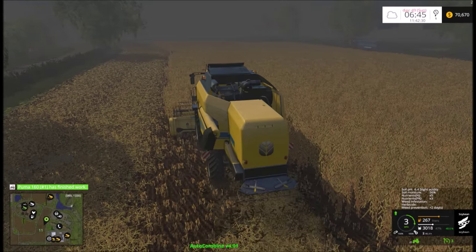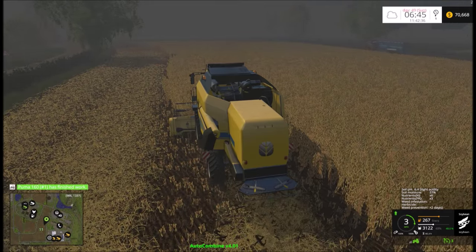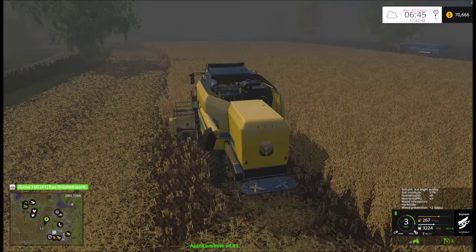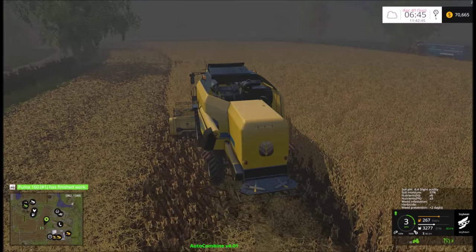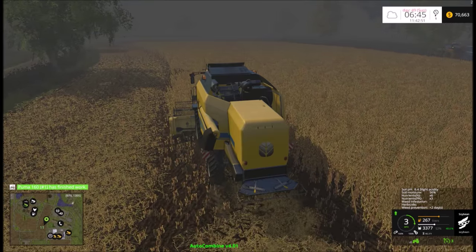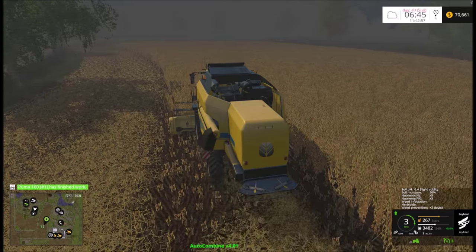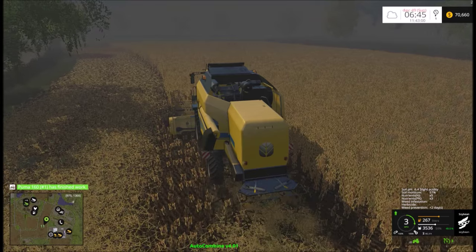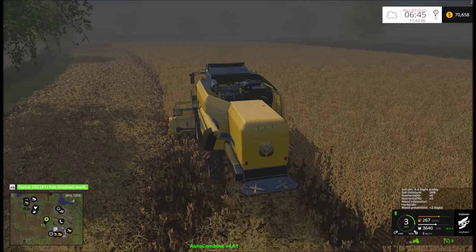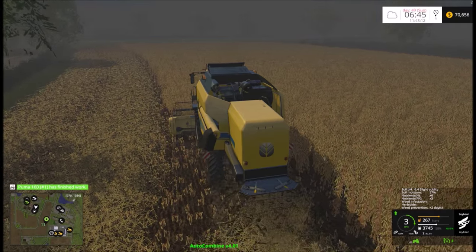We've already made one pass around this field. I've already had to dump the combine once. The yield is not fantastic — it's not awful, though. You can see the soil pH is slightly acidic. I don't want to mess with it because I'm afraid if I come over here and start spreading lime before I drill the corn in, that it'll go too far the other way, and I'll end up with an alkaline situation like I have on the home fields and on field 10. I need to let these fields kind of balance a little bit. I've been having a little bit of an issue with nutrients and with soil acidity.